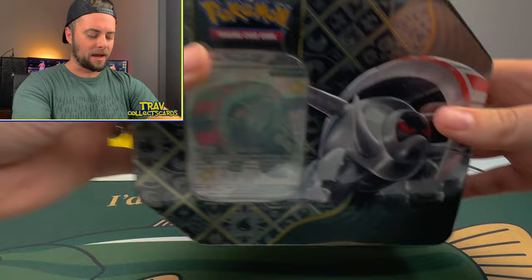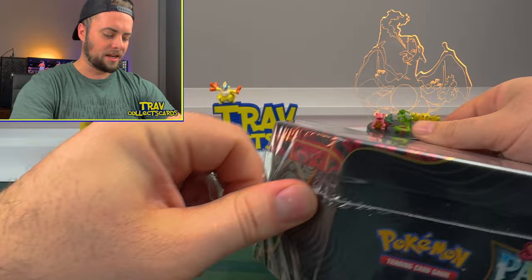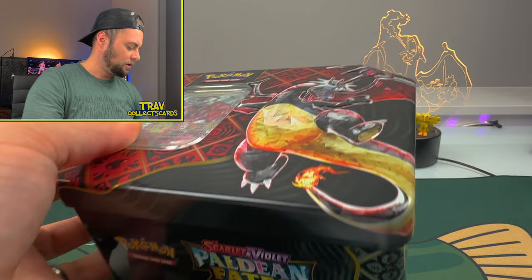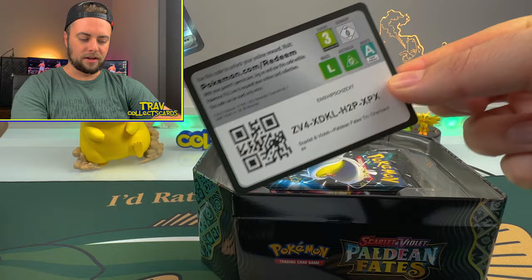So we got the Iron Treads EX, the Great Tusk EX, and of course the Charizard EX. Let's open up the Charizard tin first. There is the Charizard promo - that is a beautiful Charizard. It almost looks silver on that one. And we also got this here for the Elite Gamer - go ahead and cash that in. We got our five packs here.